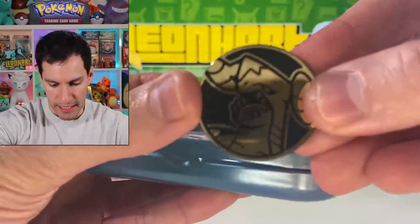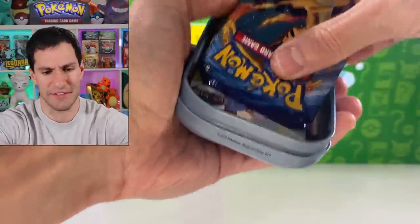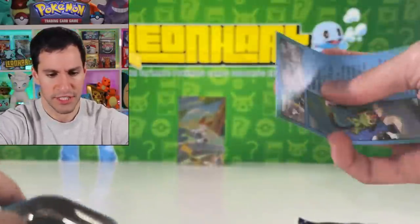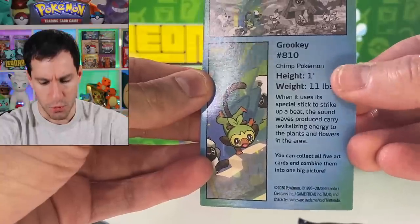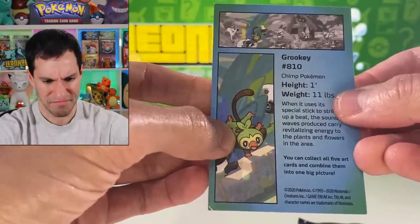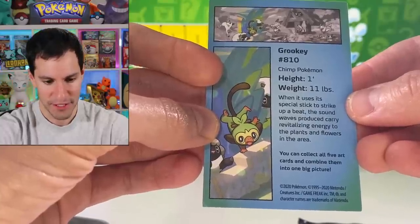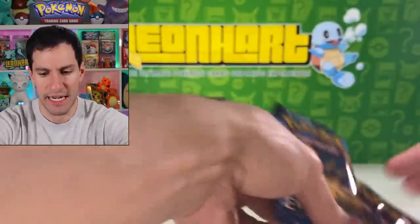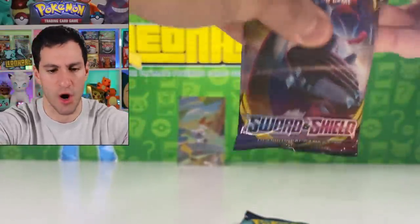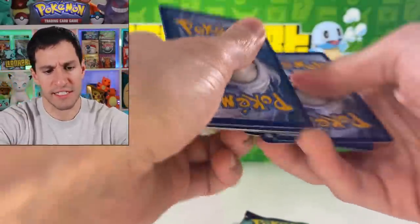There's another coin — it's the exact same one. Let's see... oh so it's another Evolutions, and I believe it's the same artwork as before. Here's the back — hashtag Rookie Gang! All right, here we go. Height: one foot, once again they're all the same height. Grookey must be heavy from all the bananas he eats — 11 pounds compared to Scorbunny's 9.9.